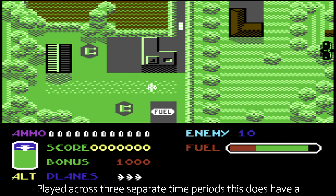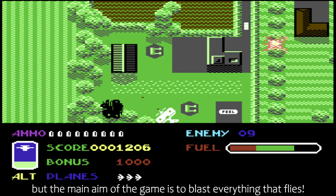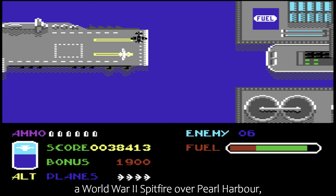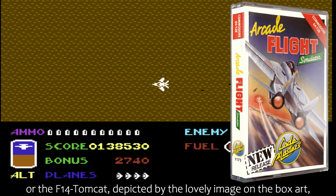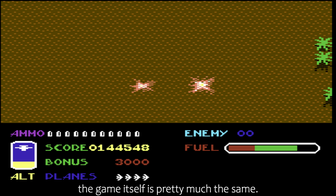Played across three separate time periods, this does have a teeny tiny bit of simulatoriness about it. But the main aim of the game is to blast everything that flies. You control either the Tiger Moth biplane from World War 1, a World War 2 Spitfire over Pearl Harbor, or the F-14 Tomcat depicted by the lovely image on the box art, which takes place somewhere in the 90s. Whatever the situation or plane you're flying, the game itself is pretty much the same.